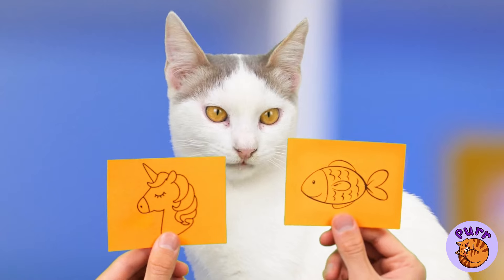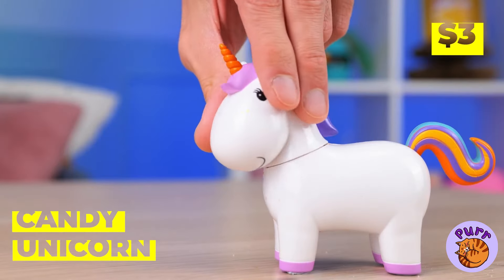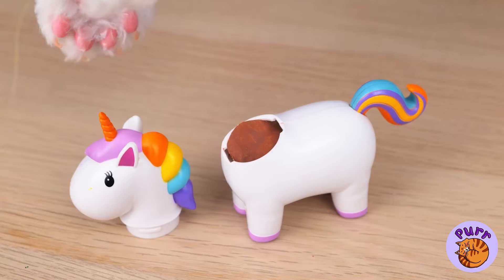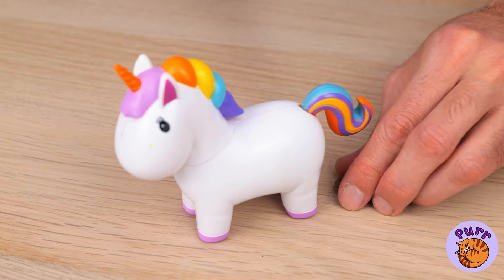Time for a guessing game! Pick one! You won a unicorn — a candy unicorn! Just feed it some melted chocolate, and soon you get a few surprises — cute little bite-sized pieces of candy!